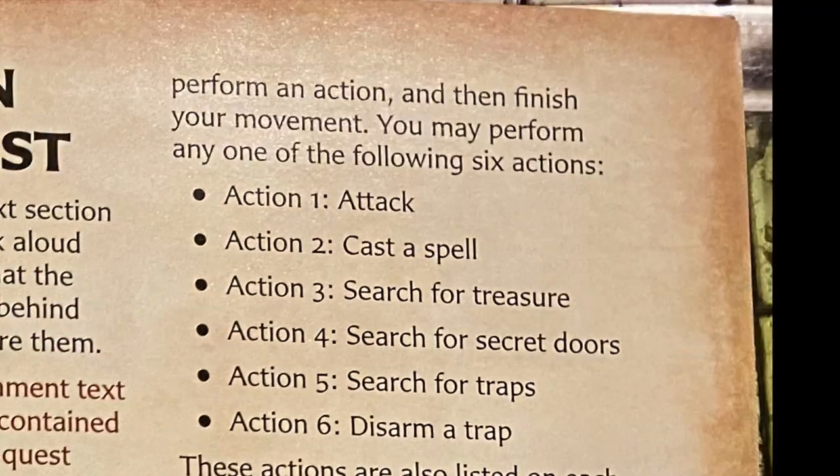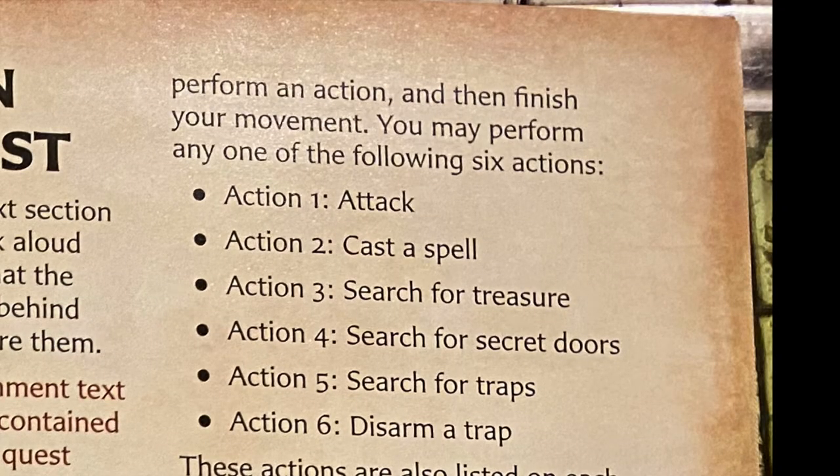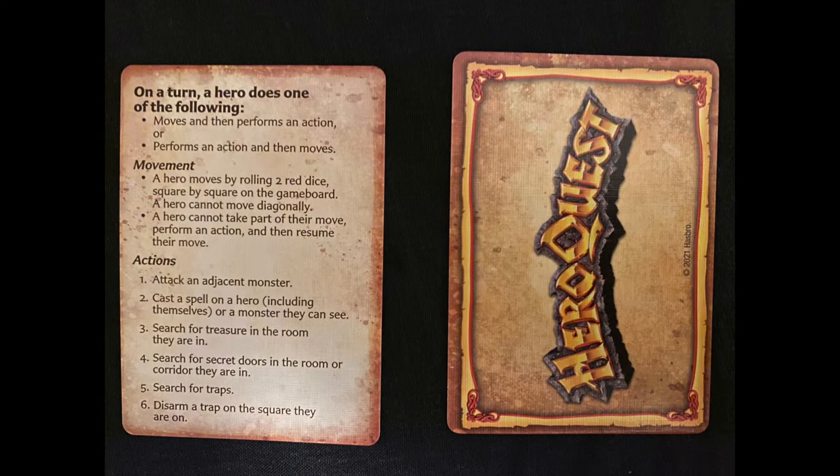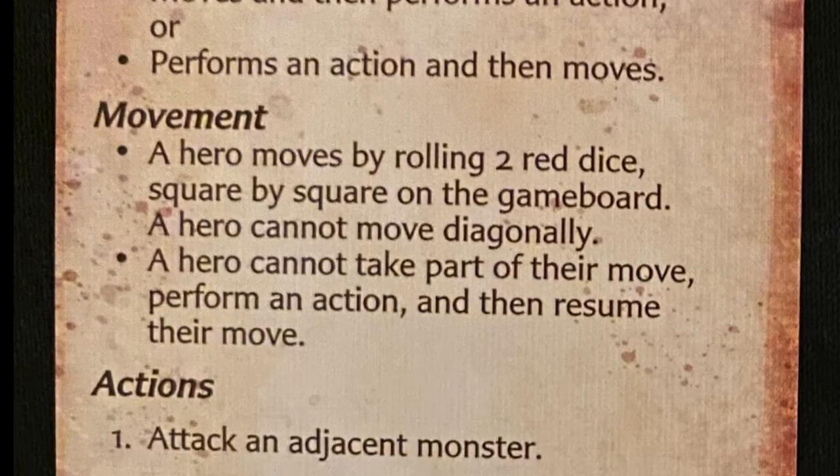These are the six actions. Action one: attack. Action two: cast a spell. Action three: search for treasure. Action four: search for secret doors. Action five: search for traps. Action six: disarm a trap. Now, I said before in the last video that I thought it was only the dwarf who could disarm a trap — that's not true; all of them can disarm a trap, but I do believe the dwarf has some kind of advantage on it. These actions are listed on each turn order card for easy reference.